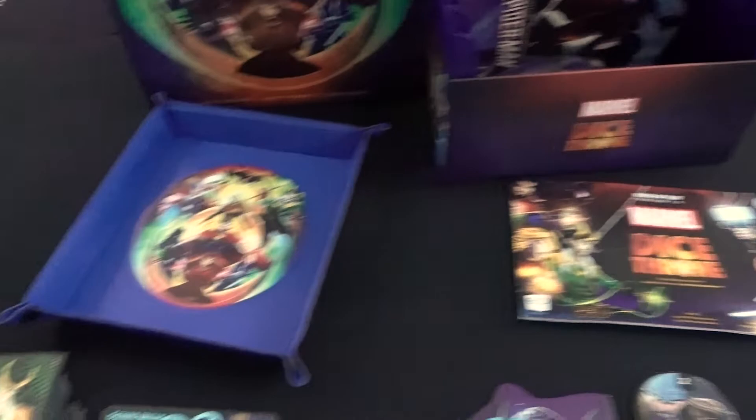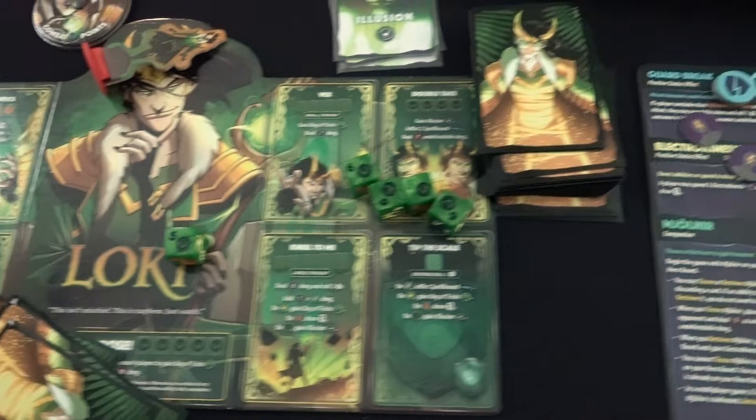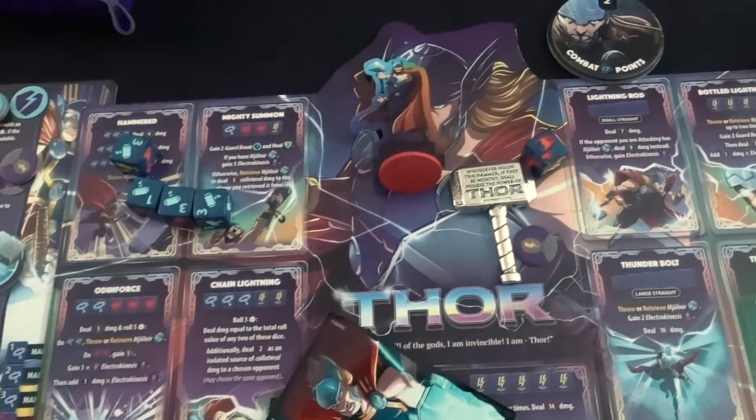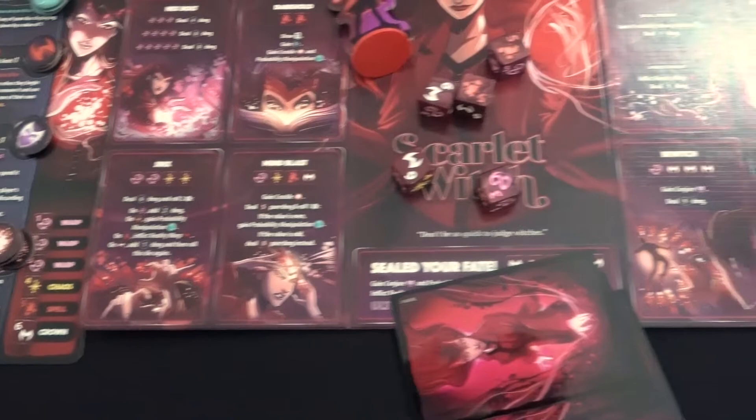Marvel Dice Throne is a dice-checking, fast-playing game of skilled card play and abilities where players are each a Marvel superhero or anti-hero battling each other. Just like other Dice Throne games, the new characters can be combined with other games of Dice Throne. Out of the box, you can choose to be one of 8 heroes: Black Panther, Captain Marvel, Black Widow, Scarlet Witch, Loki, Thor, Doctor Strange, or Miles Morales Spider-Man.